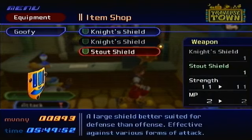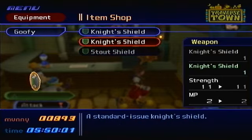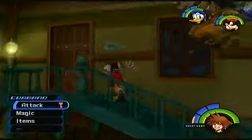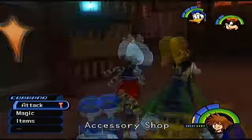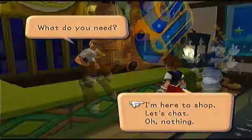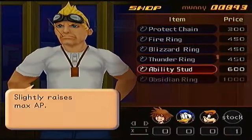Let me buy a few hi-potions. Now let's give Donald the Morning Star, which raises his strength — that's really good. Goofy gets the Stout Shield, which doesn't do much but looks cooler. It's a large shield suited more for defense than offense, effective against various forms of attack. Let's check for new accessories over here.